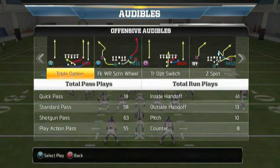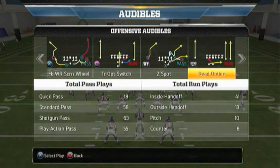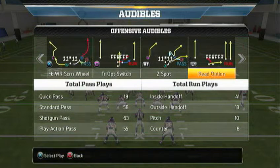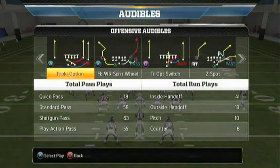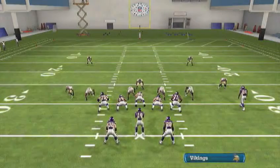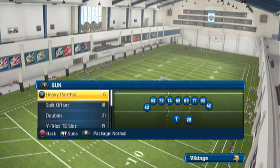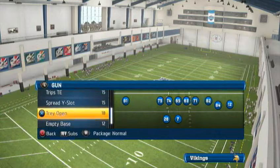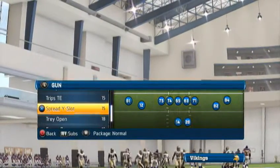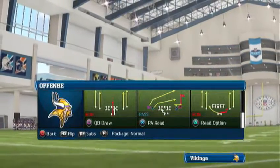I just wanted to add a couple pass plays because I don't want you guys running the read option and having them blitz you everywhere. There's actually a good passing play just from the base, and your base play is just excellent — I think it might be the best read option in the game. So we're going to go to your base play, all the way down to the spread wide slot read option, which is the fifth one.